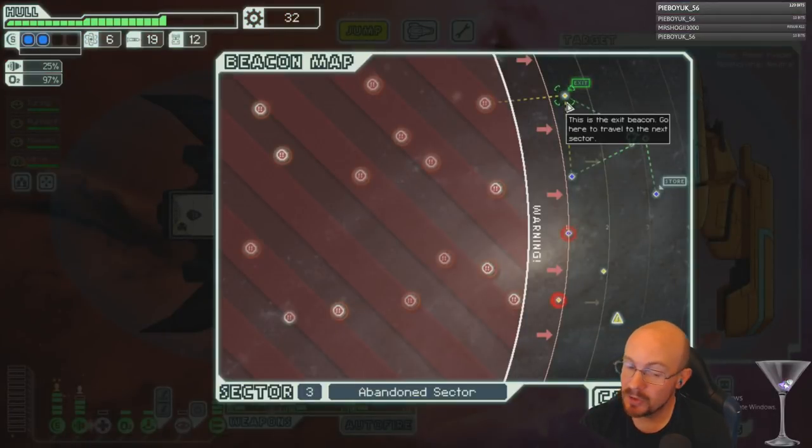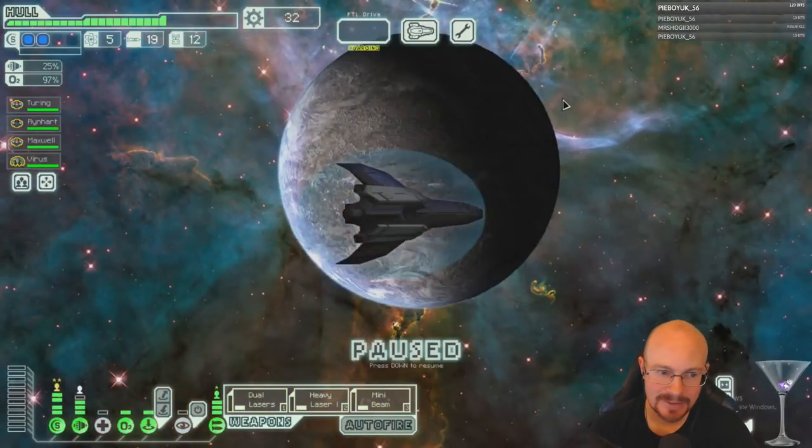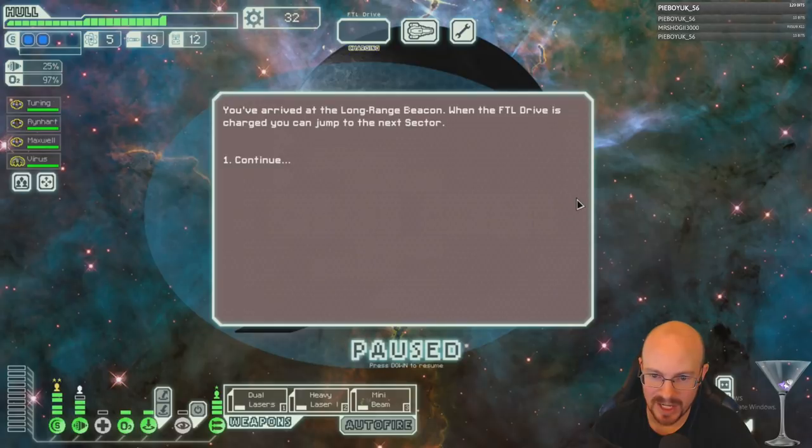I could do Burst Laser 2 plus mini beam — nah, I like what I have. Center worthless humans — they're expendable. Well, I don't really want my crew to die.